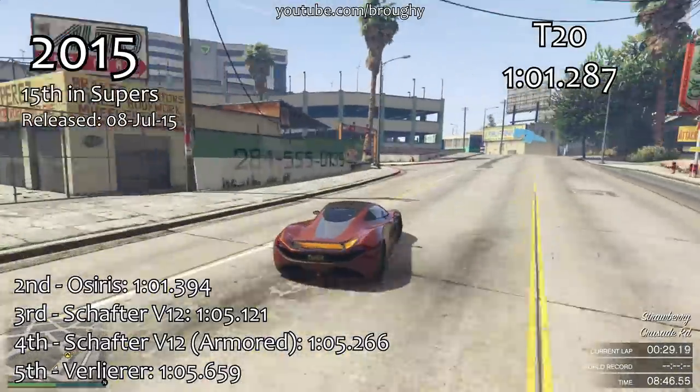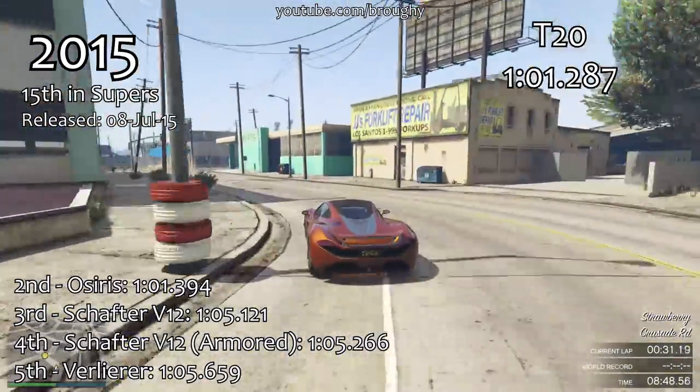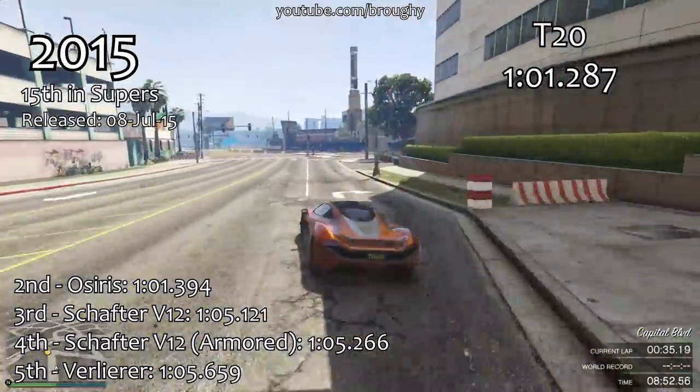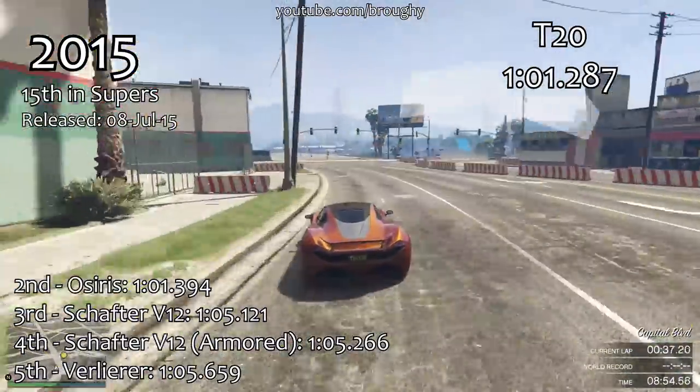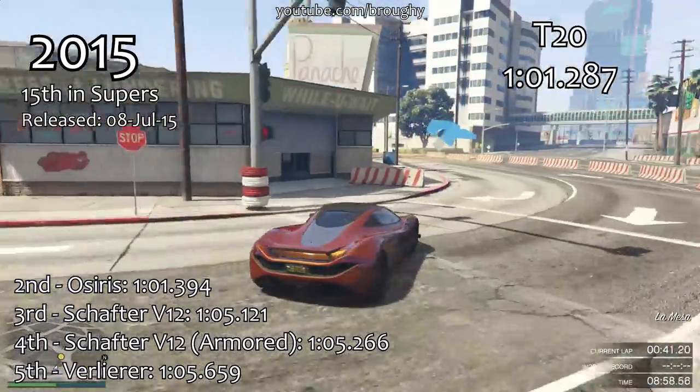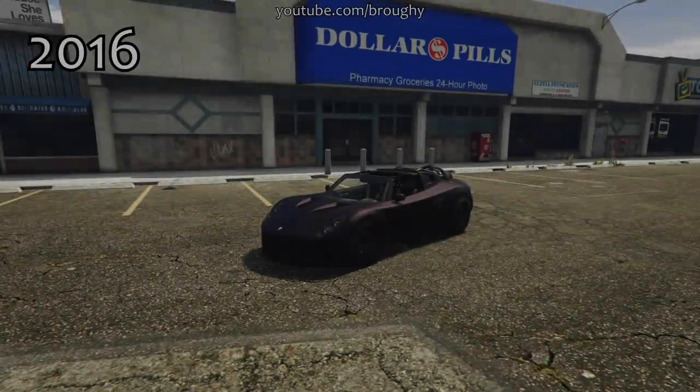As you may have noticed on screen, the release date of each of the best cars from each year is shown in the top left, along with where it currently sits in its class, and then all the rest of the top five in the bottom left as well.